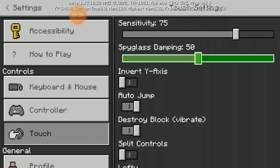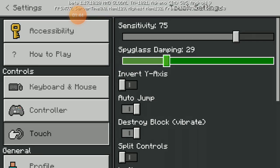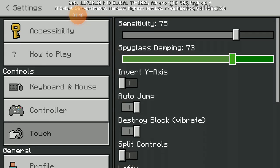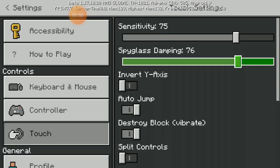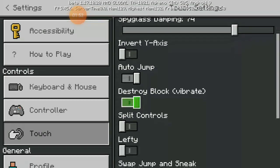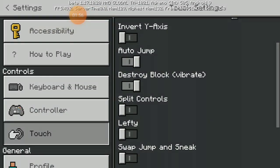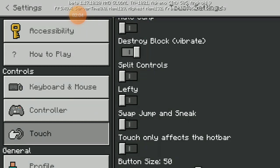Set that to 75. Now we go to the joystick point. Working with axis — it depends on you. If you are okay with jumping, you need to turn off split controls.